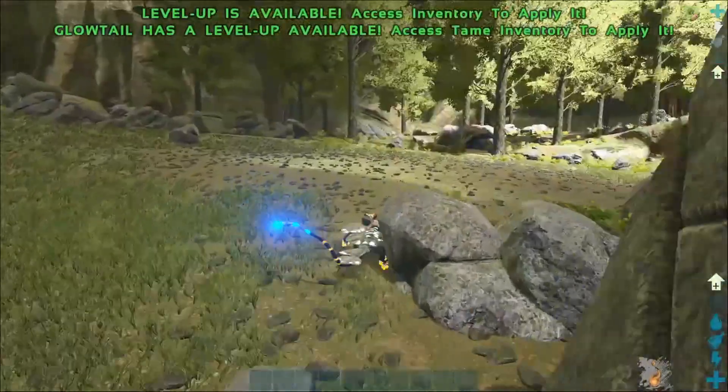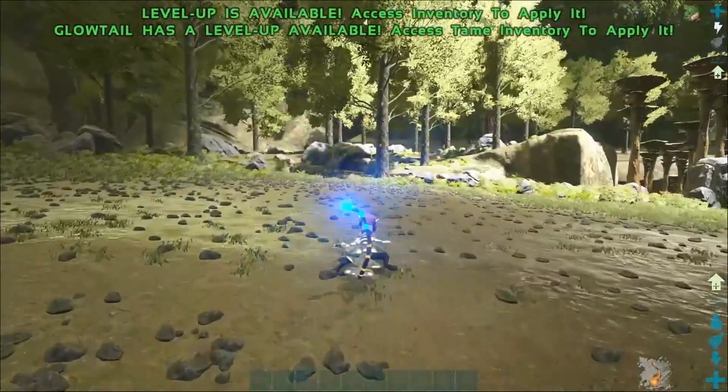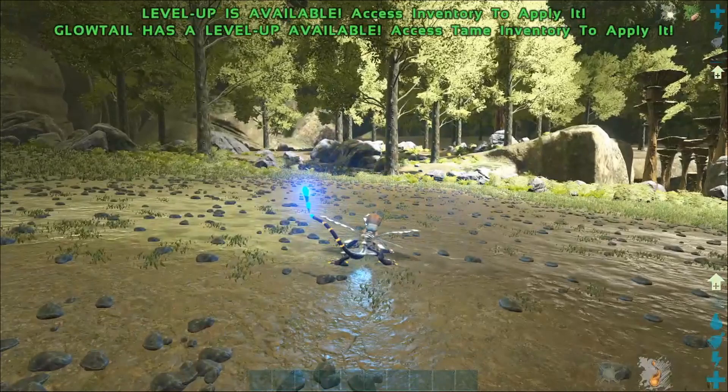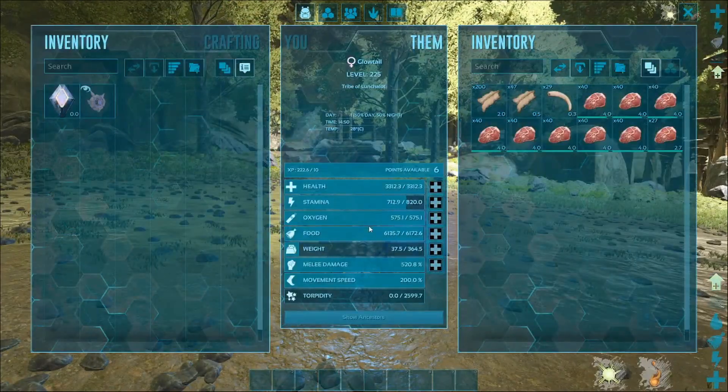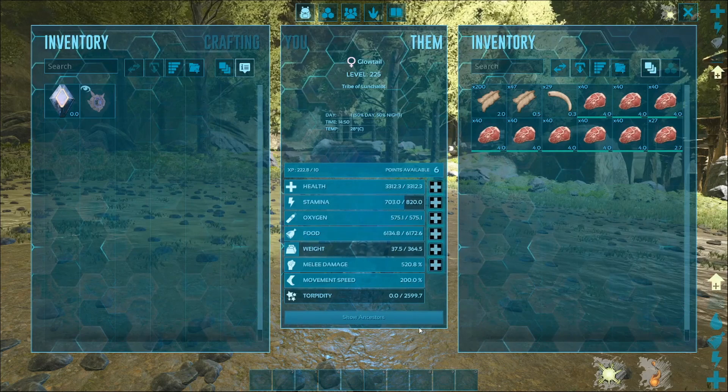If you press C you activate its charge light, but it doesn't actually appear to have a charge light effect. What's happening instead is its stamina runs down.